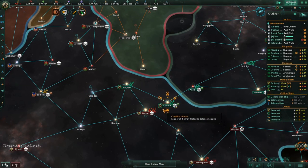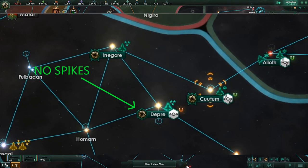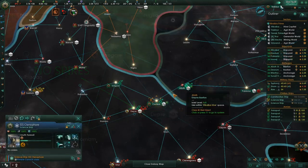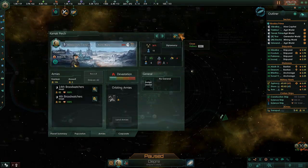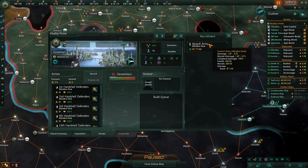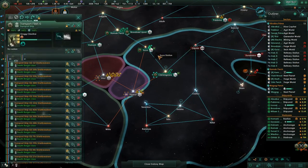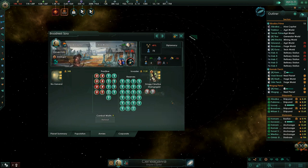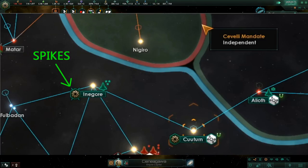Capturing a system with colonized planets requires more work. When you move your fleet in and take the outpost, your empire's logo appears over the system but without the four spikes, signifying you control the orbital station but not the planets. To conquer planets and take complete control, you must invade with troops. Armies can be recruited on any of your worlds via the armies tab; they require minerals to build and have a maintenance cost. Once you have enough troops, send your troop carrier to the enemy world in a system where you've already taken the outpost, and tell your troops to land. Troops then engage automatically. Successfully conquering all colonized planets gives you complete control, denoted by the spikes returning to your empire's logo.